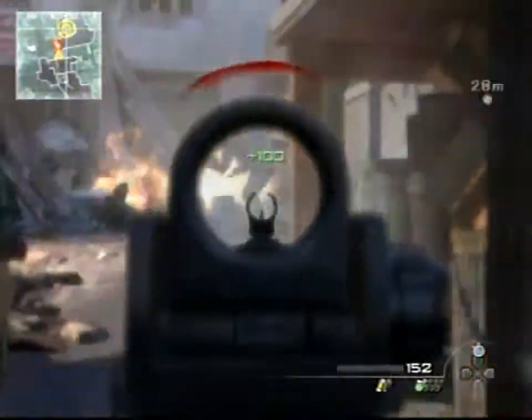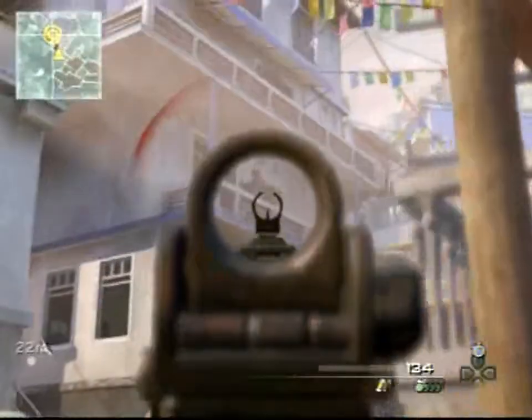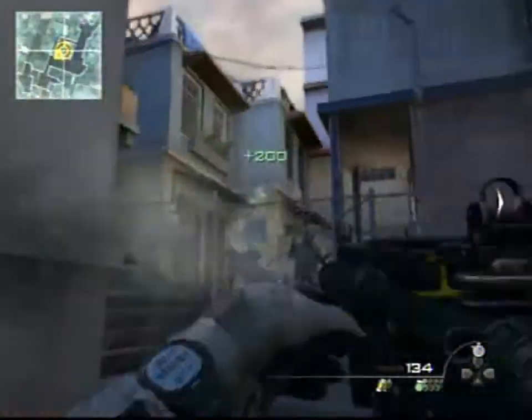I come down here, take these guys out, and you've got to turn and look up because there's this guy on the balcony — you've got to take him out because he's about to execute some guy. Come over here, these two guys behind the fence — you want to kill them.